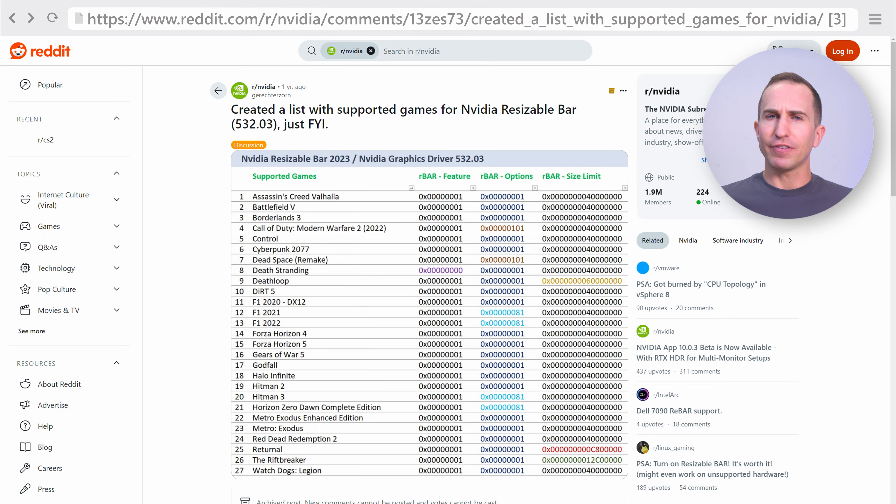The problem is that I couldn't find an updated list of games where rebar is enabled by NVIDIA. All I found was a Reddit post — linked in the description — where someone went through the driver about a year ago and figured out which games are natively supported, but that list is obviously not up to date. On the AMD side, if you enable rebar there's no driver-level distinction between games that increase or decrease performance — you just get what you get — which requires your own testing and is in my opinion the worse approach.